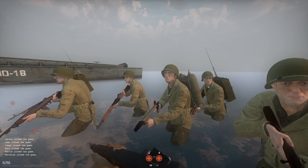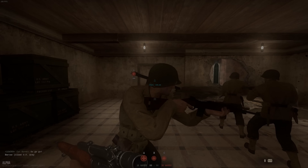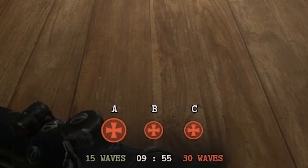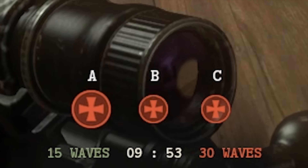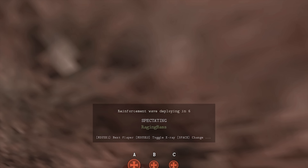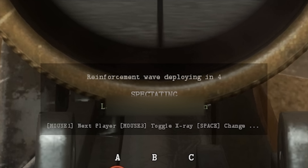Respawns in Day of Infamy occur in reinforcement waves. At the beginning of each match, you will start with a set amount of reinforcements, depending on the game mode. This is represented by the wave number at the bottom of your screen. When you die, a timer will appear at the bottom center of your screen, notifying when the next reinforcement wave will occur.